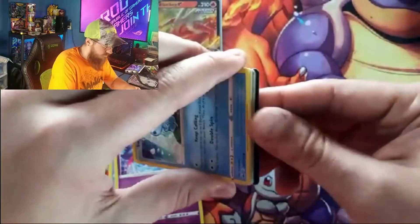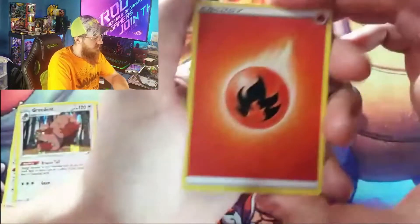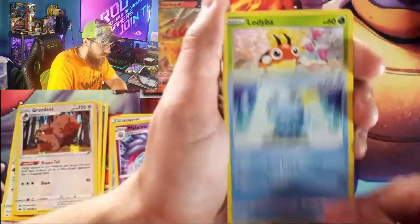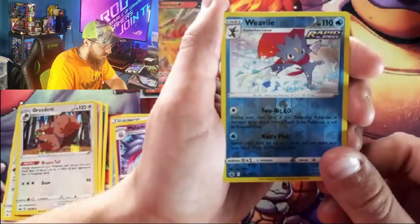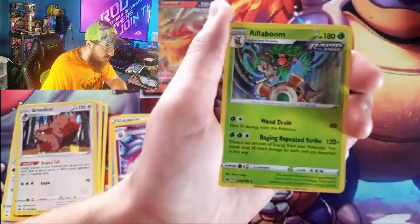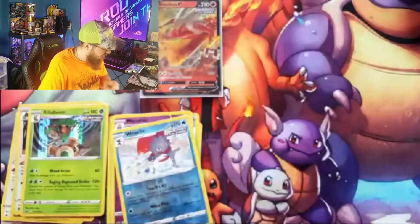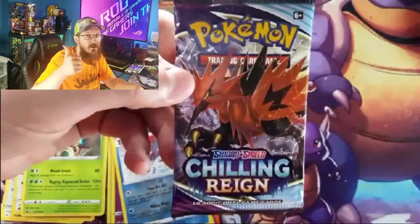That ain't the worst opening, but could be better. Hopefully we get one more hit — see if we can get a V-MAX. Energy, Echoing Horn, Korelia, Sableye, Lady, Buff Padding, Squawkabilly, Crabrawler, Brawler, Rookidee, a reverse Weavile, and for a rare — heck yeah, Rillaboom hollow! I like Rillaboom, so I'll take it. It's better than getting nothing. Alright guys, last pack — we got that Galarian Zapdos. Hit that like button, subscribe down below!